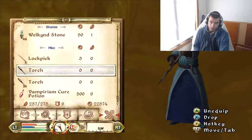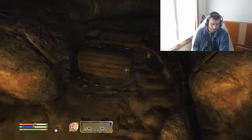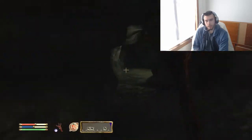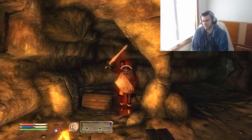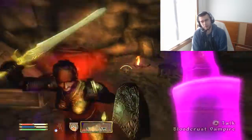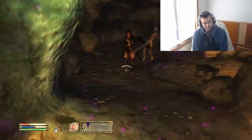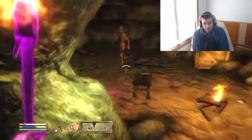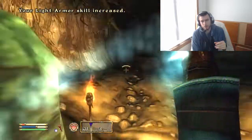Marksman is your damage with bows, and Light Armor is your ability to use Light Armor effectively. I don't like Light Armor as a skill — I just feel like it's not properly balanced. I kind of wish Light Armor did a little more compared to Heavy Armor. But Light Armor is a good medium-type skill.